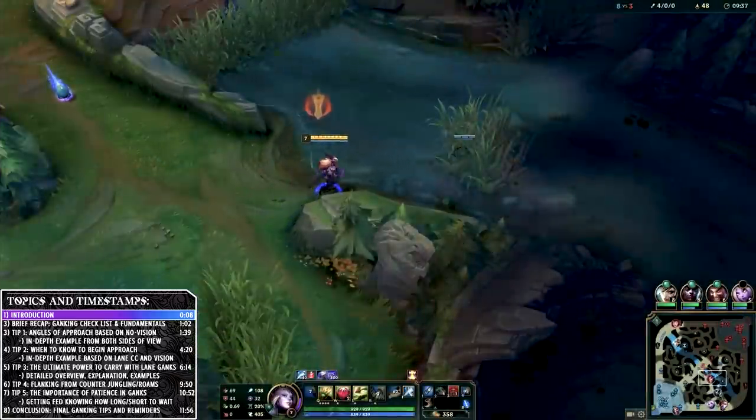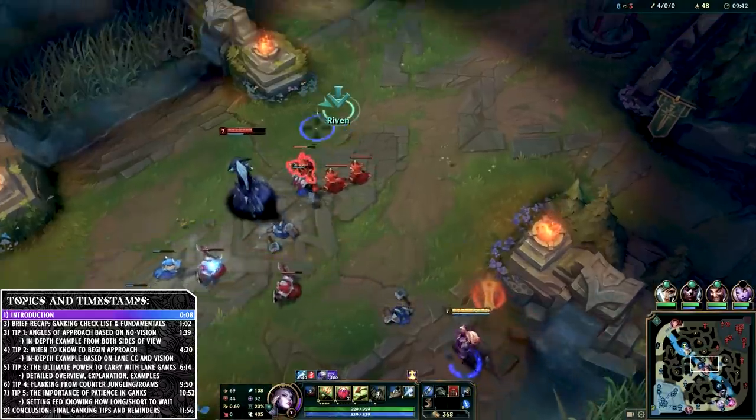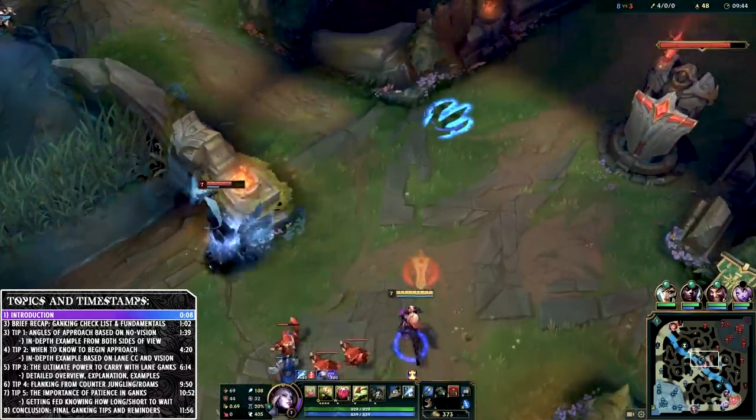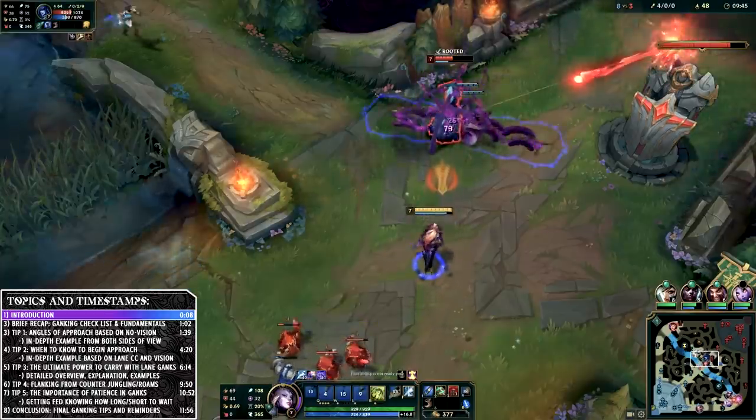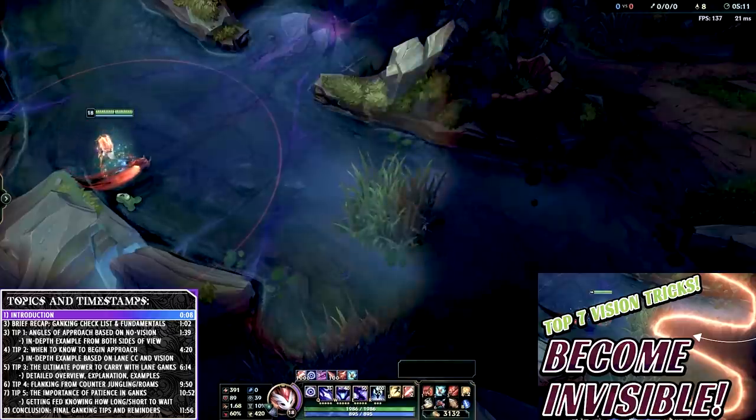If you enjoy these jungle guides and want more of them for Season 9 specifically, please click the like button and let us know your best ganks for your favorite champion in the comments below. A couple months ago I did a video on vision tricks you can use to manipulate the enemy by going around wards and minions, remaining unseen throughout your map navigation as a jungler — I'll link that in the description.